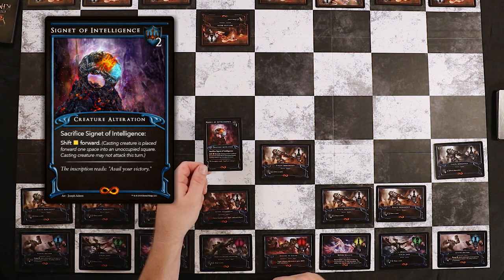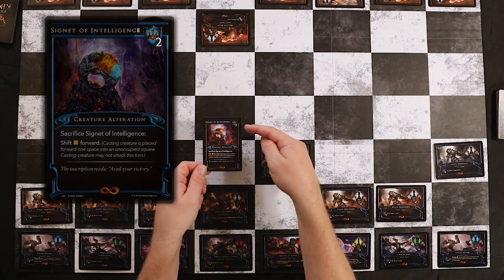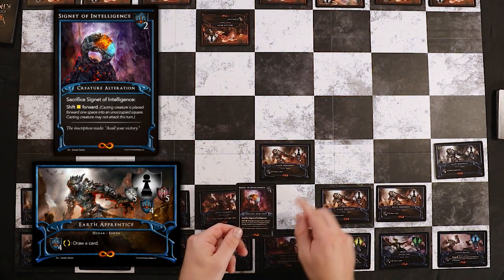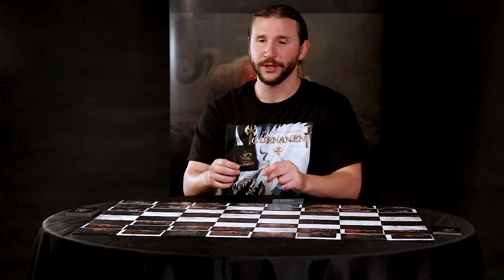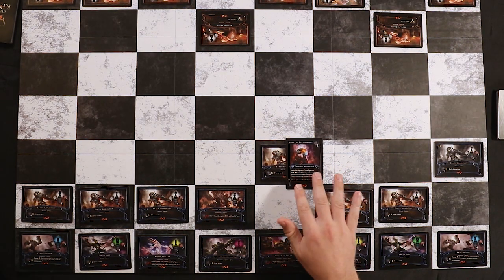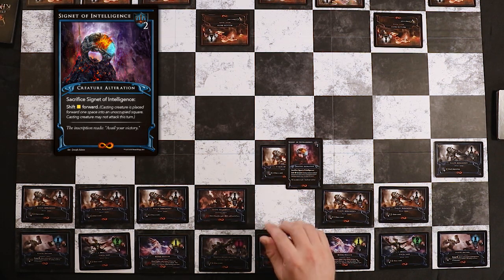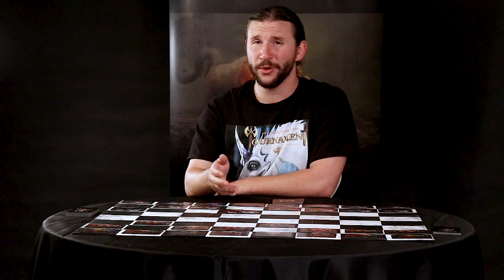Here's an example of a creature alteration: Signet of Intelligence. I would use it just like any other ability card, by paying its cost. I'll do this with my Earth Apprentice since he has four discipline. Unlike other ability cards that go into the discard pile, creature alterations attach onto the creature casting it — in this case, the Earth Apprentice. Now he has both his creature ability to draw a card and the creature alteration's ability. It's important to note that creature alteration abilities can't be used the turn they come into play — they'll be used later in the game.